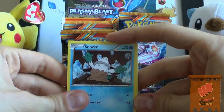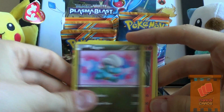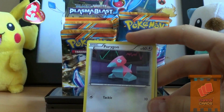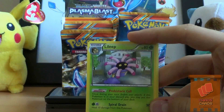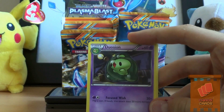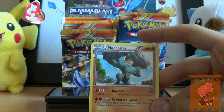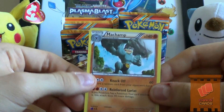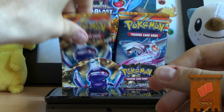We have a Snover, a Chop, a Bagon, a Larvesta, Porygon, an Ursaring, a Leap, Duosion, a Braviary Reverse, and a Machamp. There is a holographic version of that, I know there is. That's cool.